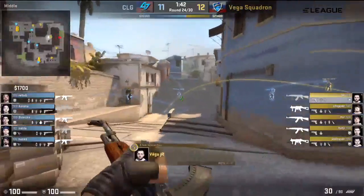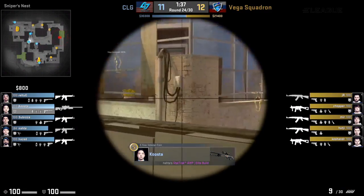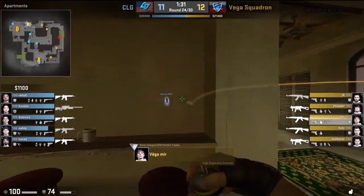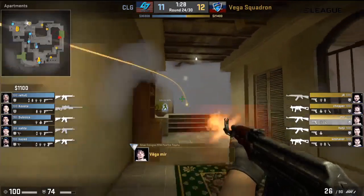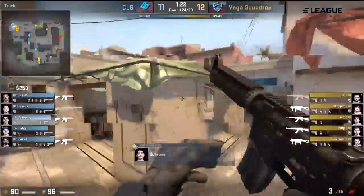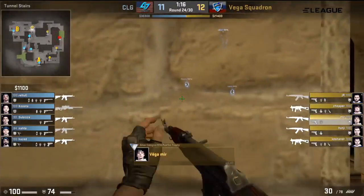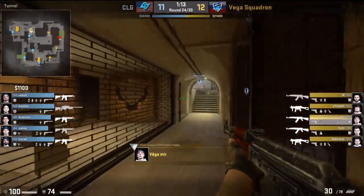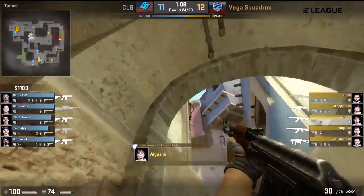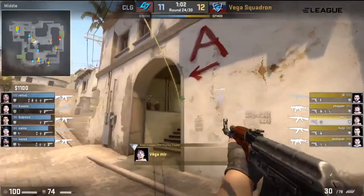CLG though still on the buy. Two UMPs now for Vega Squadron — so despite winning the round, they will have an inferior buy. Vega Squadron with two players towards A and the bomb still in T spawn — it would suggest they'll go towards A a bit later on. Chopper holding close in Palace with the UMP. Vega Squadron, gotta be careful — they've had really bad success even just harassing through smoke. They've been killed multiple times and it's probably cost them rounds.